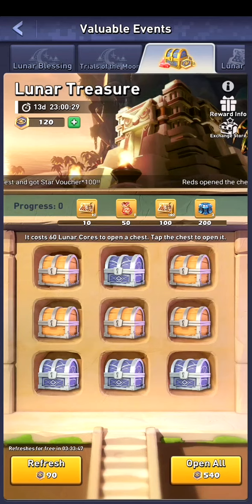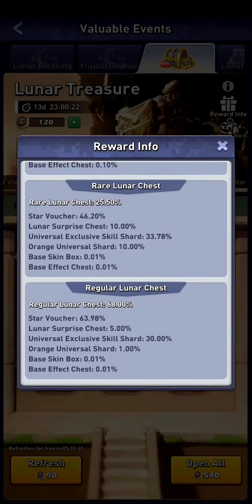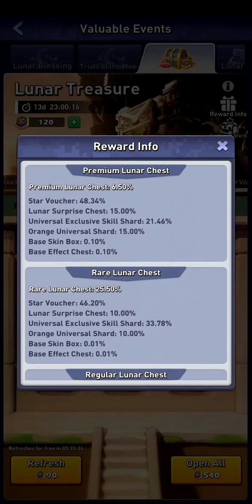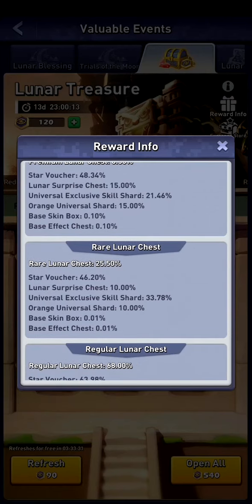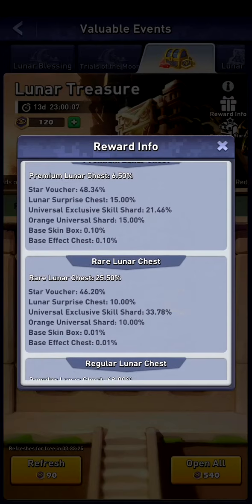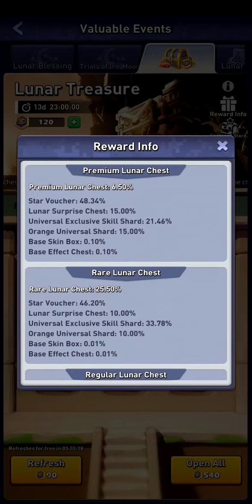I would suggest: don't open the normal ones if you're not a whale. Try to get a gold one, and if you can't get a gold one, pick a rare one. On the top right you can get to the reward info, and when we scroll down there's a 68 percent chance on a regular chest, 25 percent chance on a rare chest, and six and a half percent chance for a premium chest. The premium chest has a higher chance of getting the star vouchers, so try to open the premium ones. You've got 14 days, so you don't have to use them all on the first day.